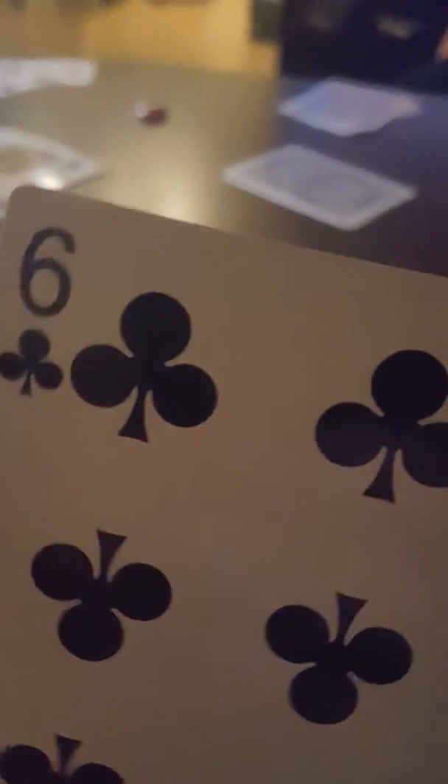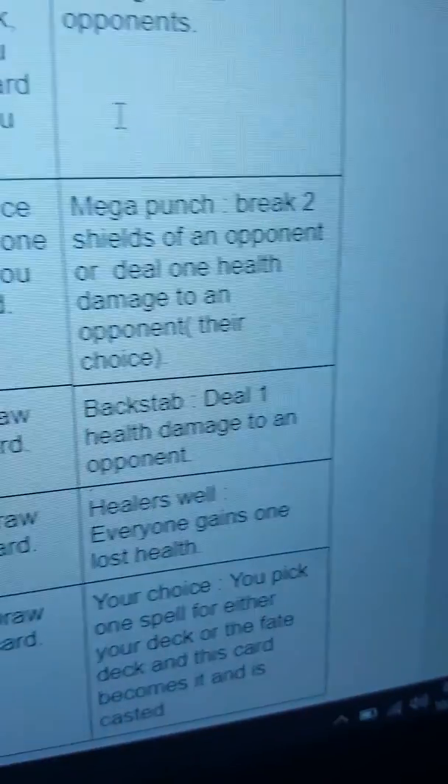Now it is my turn. I draw and I will play the six — Dodge — and I will end my turn. Pebbles plays a Queen, another Chance of Fate card. The Queen Chance of Fate card is Healers, which means everyone gains one lost health, bringing both of us back to full health.